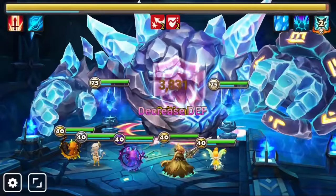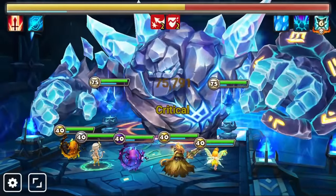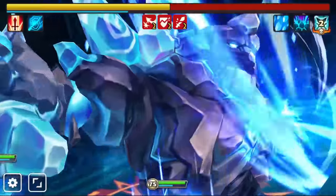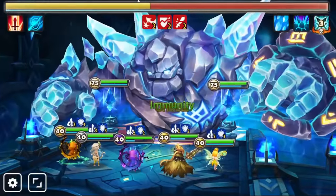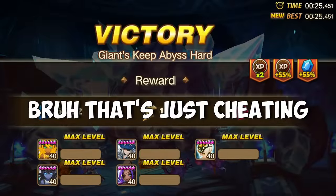Hey guys, Xiaomi today. Let's talk about Giant's Keep Abyss Heart. I want to share with you all the possible teams from the very beginning to the very best speed team you can make for your account. Also in this video, I will not be talking about the Dark Blacksmith, Jara, or the Light Demon because those are LD rare units that most of you guys will not have anyway. So let's ignore them and farm this dungeon like a normal person.